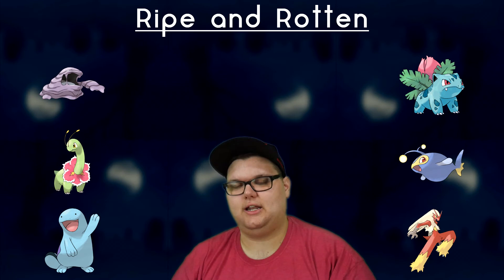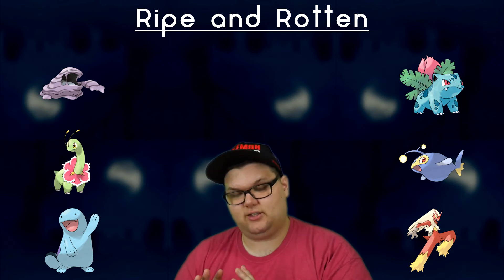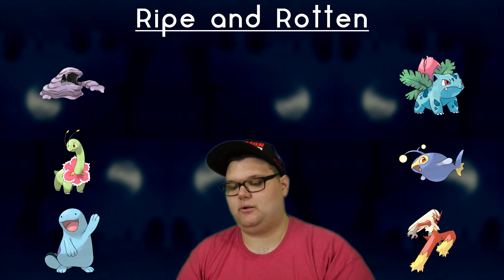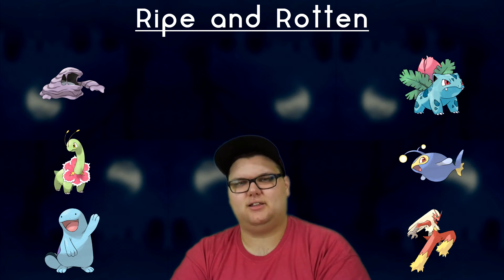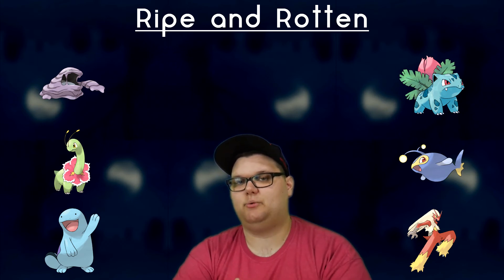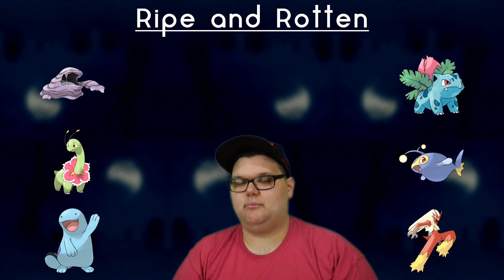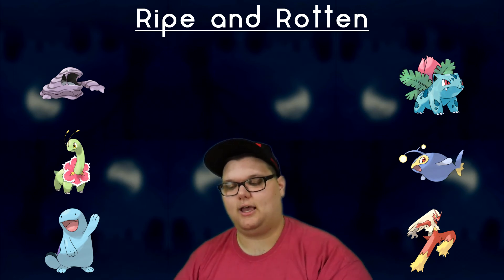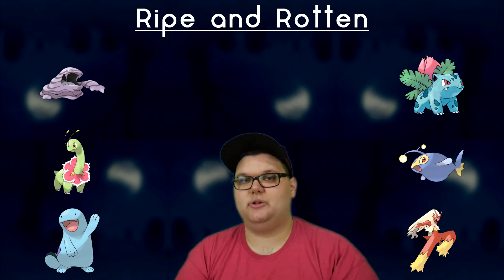Looking at all the Pokemon we lose to, we can break them into prominent categories. The first big problem is Grass types — Ivysaur, Meganium, and Gloom all give us a big problem. One of the better ways to counter Grass types might not necessarily be an Ice type. A Poison type would actually make a lot of sense, something like Beedrill, Muk, or Venomoth. Muk would be my preference out of those three — something carrying a ton of Poison damage does a lot of good against Grass.